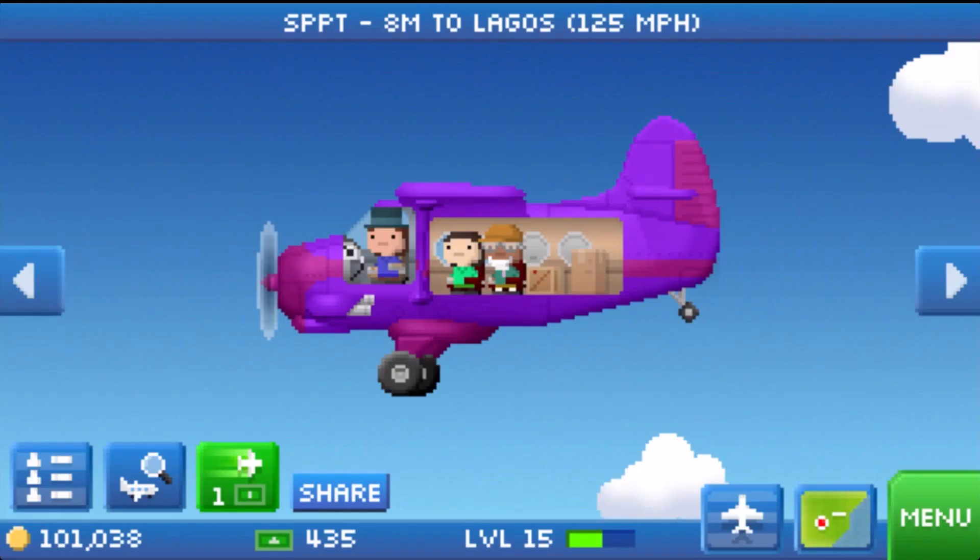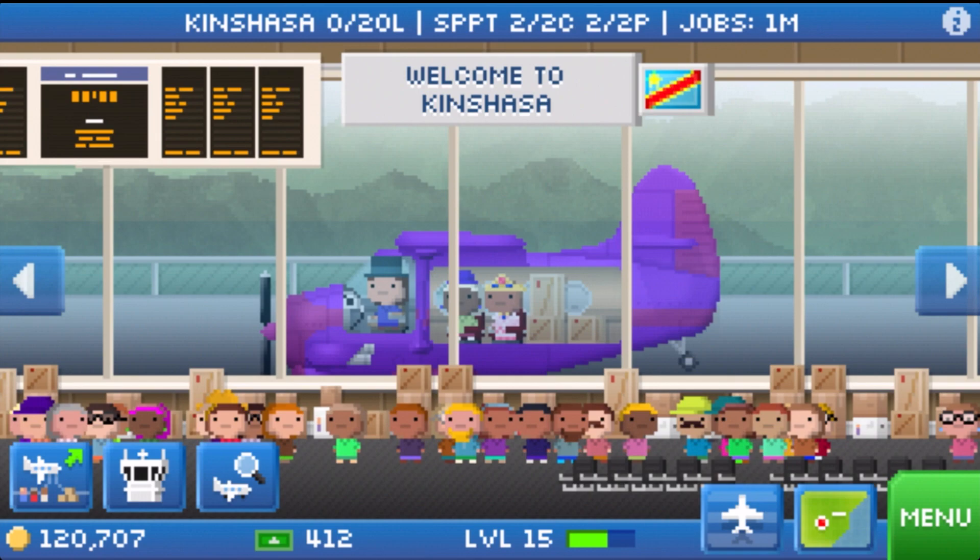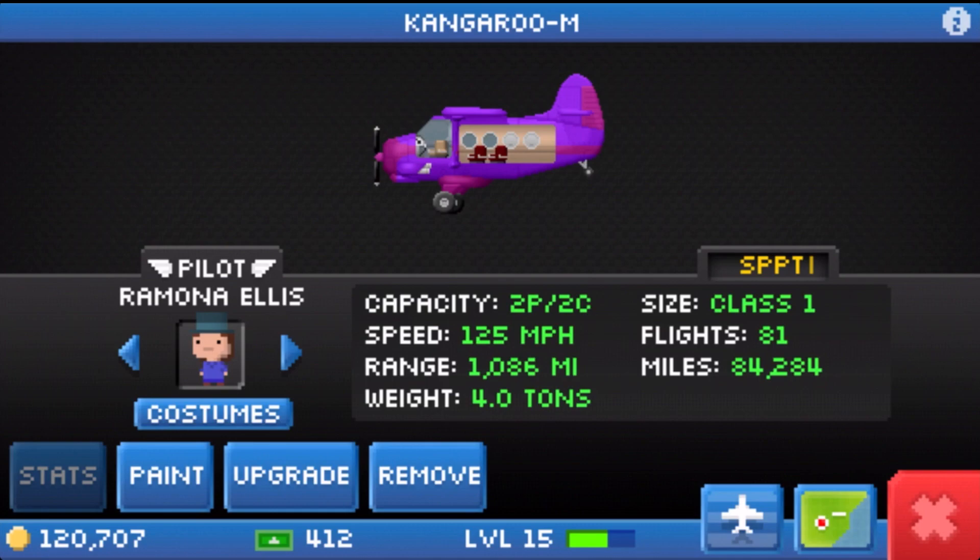This is how I implemented layovers with my level 15 account. I have planes that I use to only deliver layover jobs between 2 to 3 cities. I call these support planes, since they only exist to support the larger fleet. I found that, at lower levels, the Kangaroo M serves as a great support plane because of its low cost of operation.